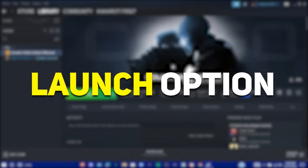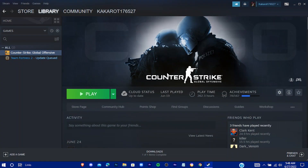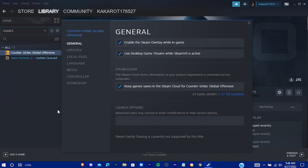So you're done with those simple tweaks. Now we're going to set up launch options for CS:GO. Open Steam, right click on your game, and go to Properties. In the General tab, paste the launch code — you'll find the code in the description. Now open your game.